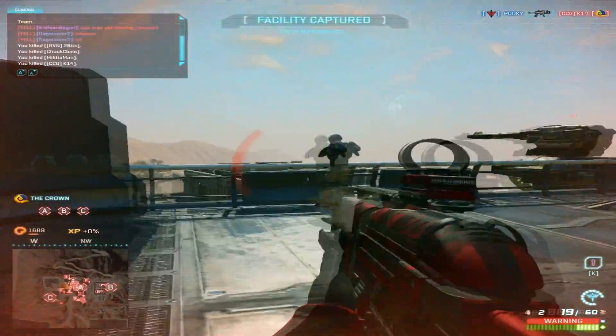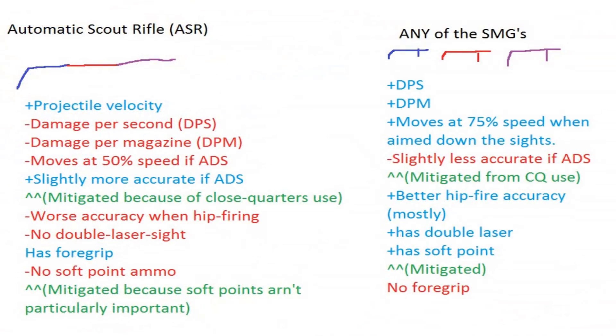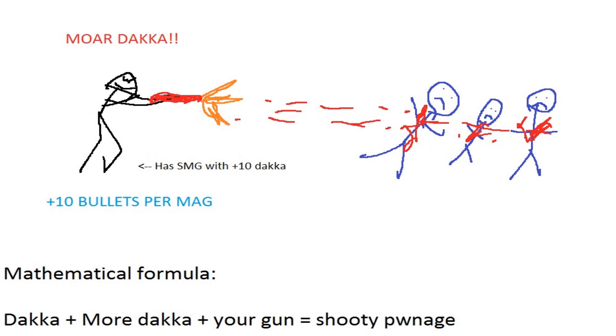The ASR will give better projectile velocity, but it doesn't have better DPS or DPM. The SMGs allow you to move at 75% speed while aimed down the sights instead of 50%, which the ASR doesn't give you. The ASR is a little more accurate when aimed down the sights, but that accuracy isn't an unmanageable problem if you're ambushing people at close range. When firing from the hip, its accuracy is actually worse. The ASR cannot access an extended magazine, softpoint ammunition, or a double laser sight — it can give you a forward grip where the SMG cannot, but we're grasping for straws. If you want close-range killing power as an Infiltrator, the SMG is a better weapon than the ASR regardless of faction, especially because of the extended magazine option offering a whopping 10 extra rounds.